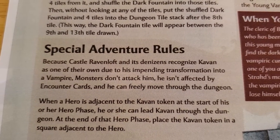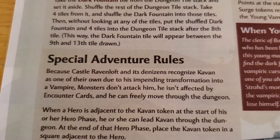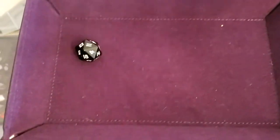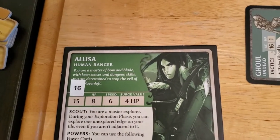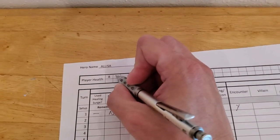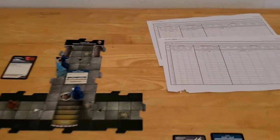Because Castle Ravenloft and its denizens recognize Cavan as one of their own due to his impending transformation into a vampire, monsters don't attack him and he's not affected by encounter cards. So even though Cavan is technically closer, he doesn't count. The cobalt skirmisher is going to attack Alyssa with a plus nine. It rolled a nine, so nine plus nine is 18 — that definitely hits. Alyssa's armor class is currently 15. Alyssa takes one damage, knocking her down to seven. Everybody's had a chance to go, so that is the end of turn number one.